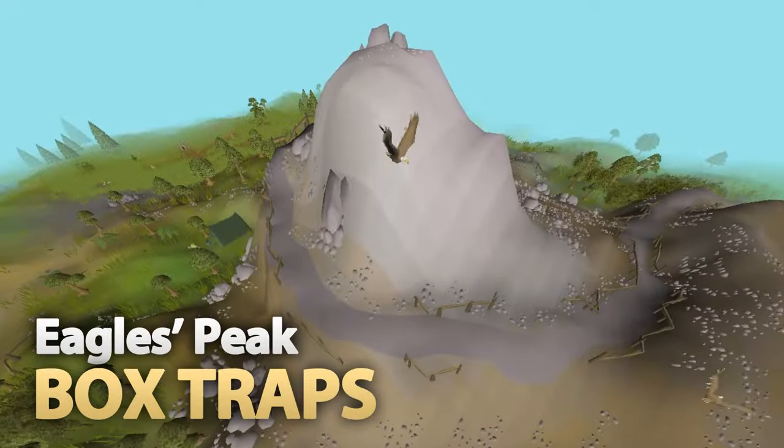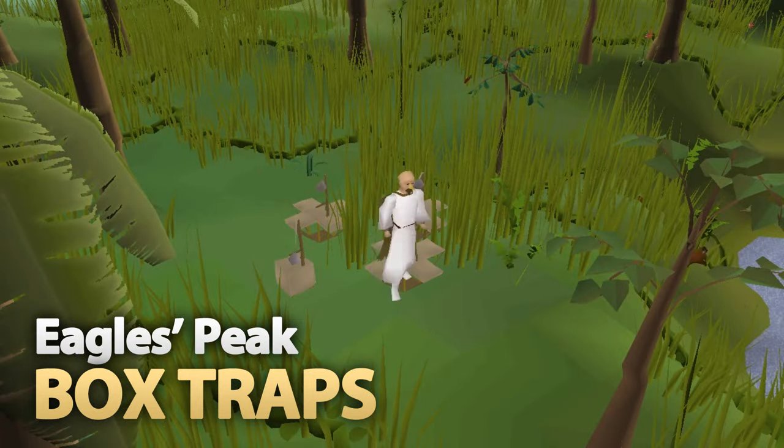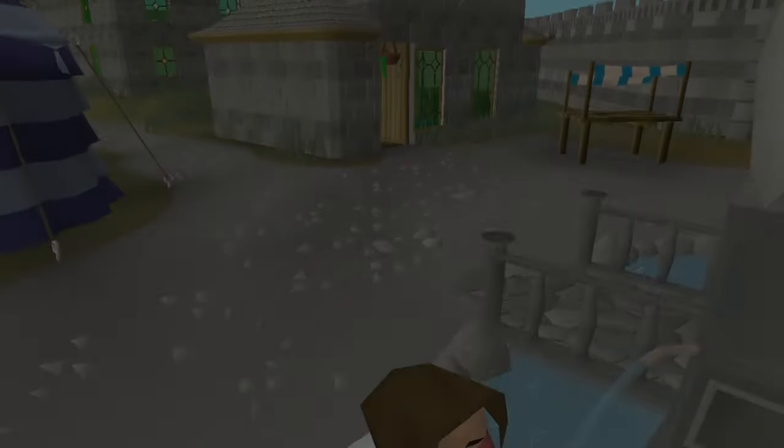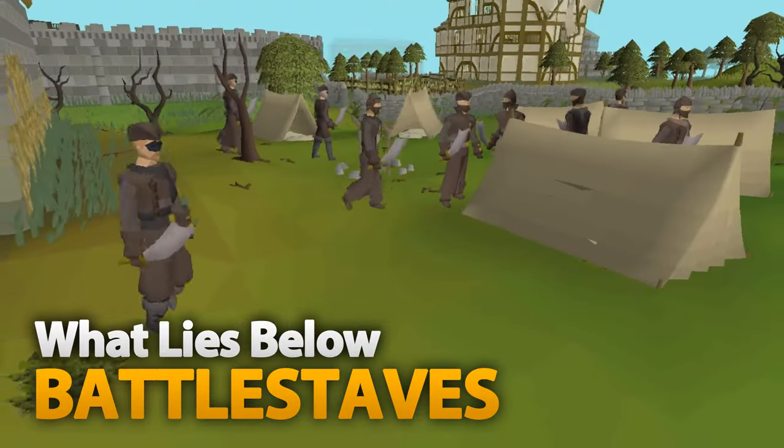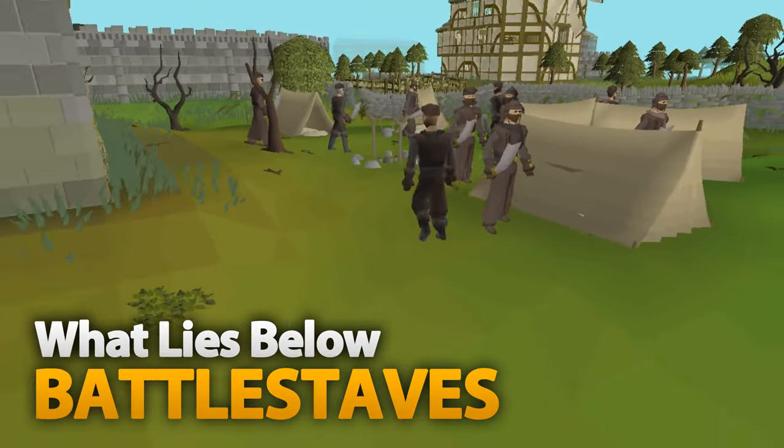Firstly, completing Eagle's Peak is needed to use box traps, which are used for hunting chinchompas. To buy Battlestaves from Zaff, you need to have almost completed What Lies Below. One of the last steps of the quest allows you to buy them.